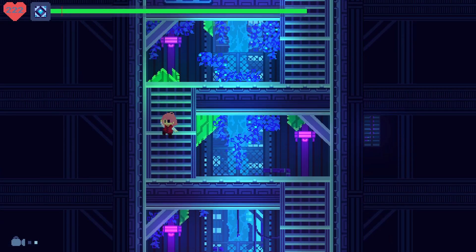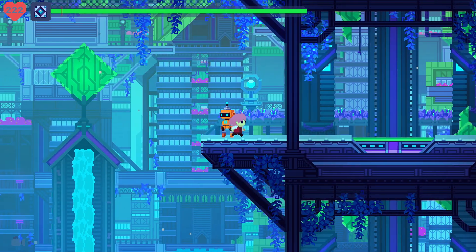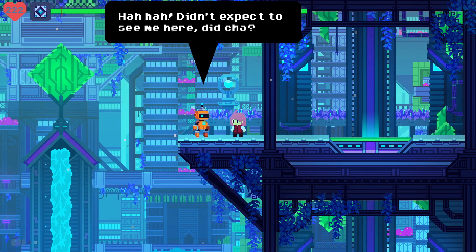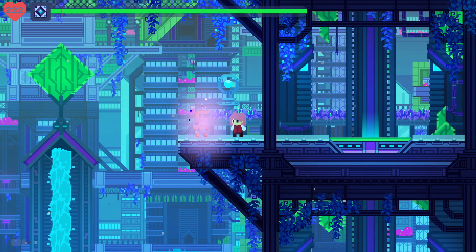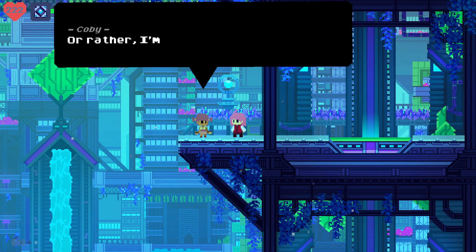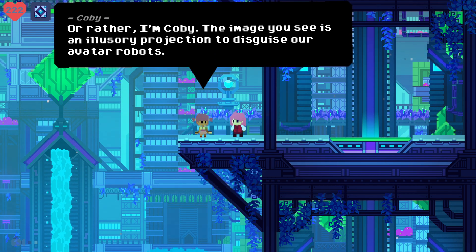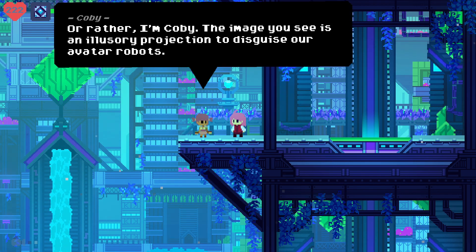We're going to head back up because I want to deal with the upper part of the city first. Stand on it — it activates once you touch the middle part and we can head on up. 'Hiya, toots! Didn't expect to see me here, did ya? Oh right, you don't recognize me in this form. Hold on a second.' Hey, it's Kobete! That's right — or rather, I'm Kobe. 'The image you see is an illusionary projection to disguise our avatar robots.' If I had not done the Troubadour questline by this point, they would have made mention that Kobe had not yet arrived — a nice little touch.